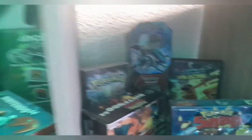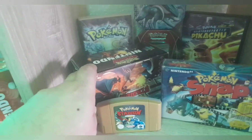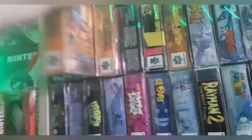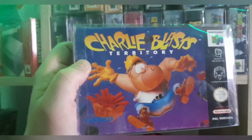Dann haben wir hier meine kleine beliebte Pokémon Ecke: Pokémon Snap in OVP, Stadium 1 in OVP, und Pokémon Stadium 2 lose. Dann nehme ich euch mit – heute mal ein bisschen anders. Dann haben wir hier Waverace, South Park, beide Duke Nukem Teile: Zero Hour und Duke Nukem 64. Perfect Dark, Mission Impossible, dann Conker's – auch nicht der günstigste Titel – in OVP. Zustand ist ja okay.